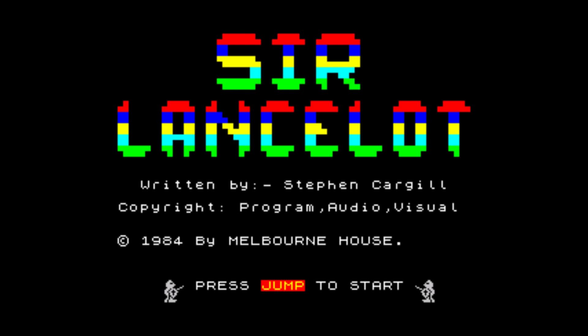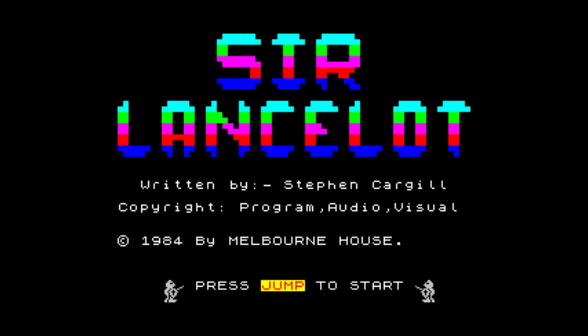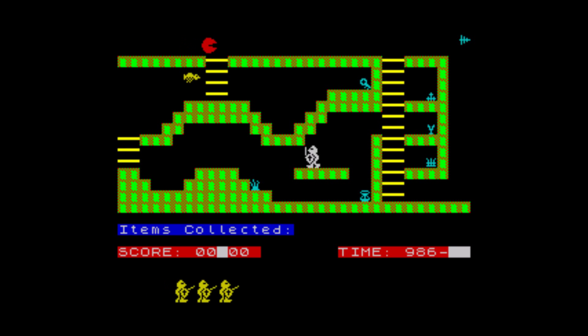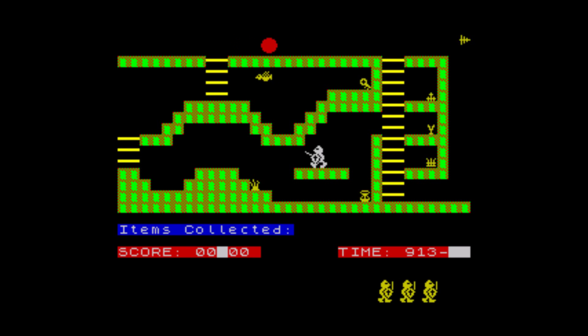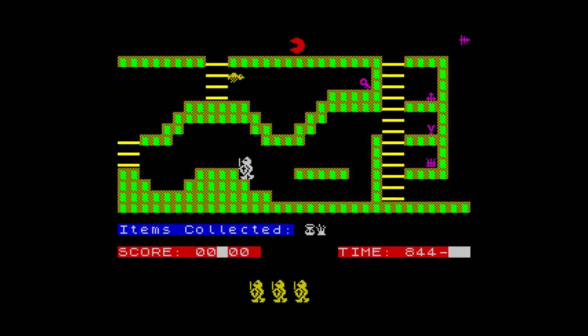Okay, so this is Sir Lancelot. I'm going to try something a bit different this time because I always have the sound all messed up. This is me. We're working out the controls. It's pretty simple — left, right and jump. That's it. Left, right, jump.